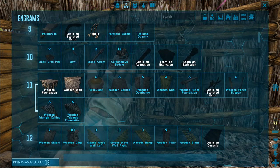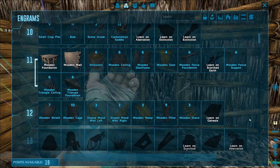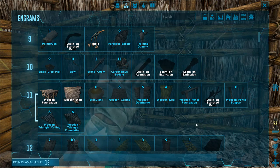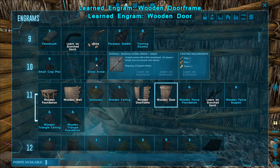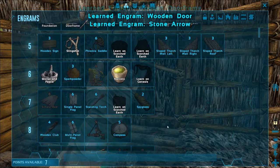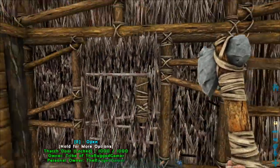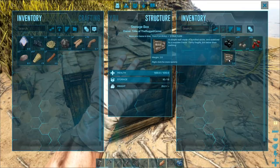We can now concentrate on our wooden door frame and the other wooden upgrades. We need to start looking at the bow and arrow for protection. I'm going to get these and grab the stone arrow as well just so it's there and out of the way. The water skin is useful if you're traveling, but right now we're nearby our water source so let's not worry about it. What we need to do now is grab all our wood.